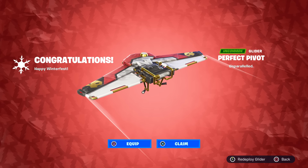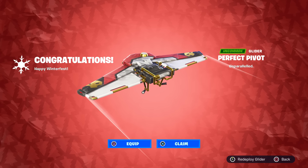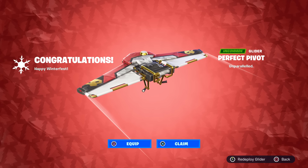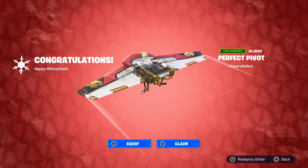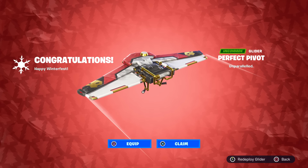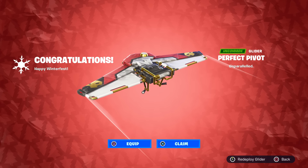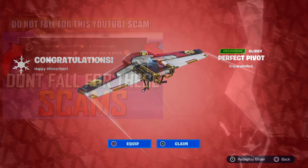Regardless, the Perfect Pivot Glider is a reskin of one of the rarest gliders in the game, only obtainable via the Nvidia collaboration. That's the story if you missed out on the Reflex and Stealth Reflex drama back in the day — and here we are again talking about it with the Perfect Pivot, Winter Fest 2023's free glider. Let me know in the comments what you think: will we get some kind of Reflex skin? Will they bring back one of the exclusive ones? A like is always appreciated, and don't forget to use my Support-A-Creator code, which is Taper Time.